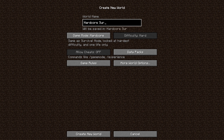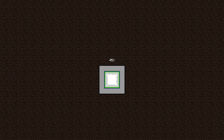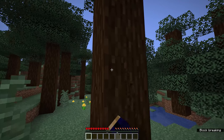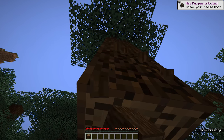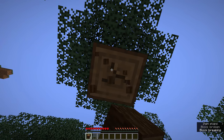We're going to name this world 'Hardcore Survival Guide.' We're not going to change any other settings — cheats are locked off because we're in hardcore — and we're just going to create a new world and jump right into it. I want to get a bit of a faster start than we did with the Minecraft survival guide, and most of what I do assumes you already know the basics.